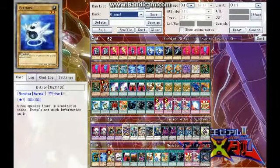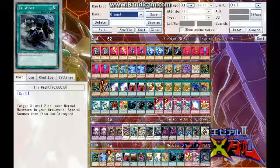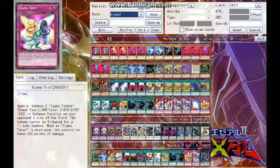So you can bring out Galaxy Serpent, B-Tron, the Ojamas — summon them, go for Xyz, go for Link, go for Synchro. And then we have two Ojama Trio. This thing is semi-limited so we are running two of it.